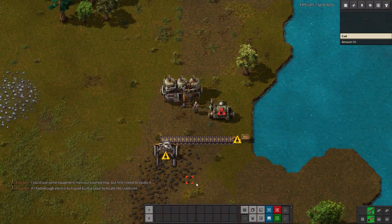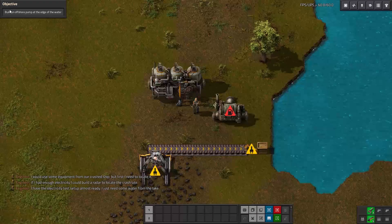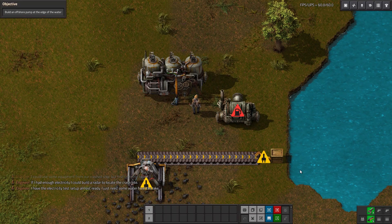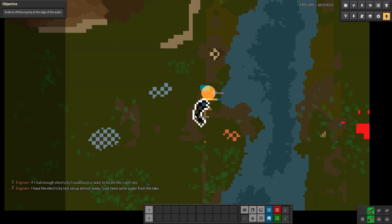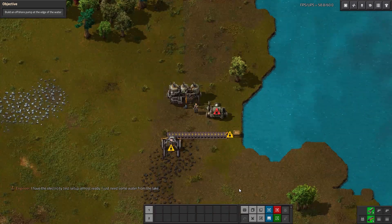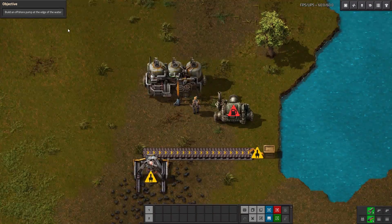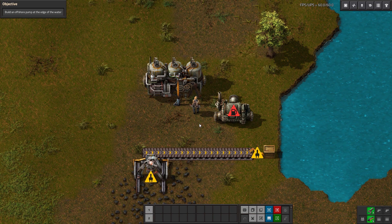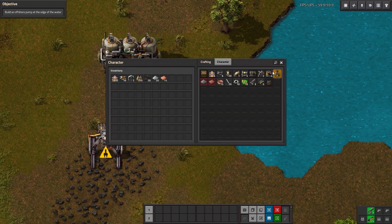Here we are in the new level, and we are indeed working with steam power today. Our objective is to build an offshore pump at the edge of the water. We've already got a couple materials here laid down for us, but it doesn't look like we have any other production of any kind — just the starting materials in my pocket to work with. That means we'll want to get power up and running as soon as possible so we can start automating mining, smelting, and automation of materials. Let's go ahead and build that offshore pump.